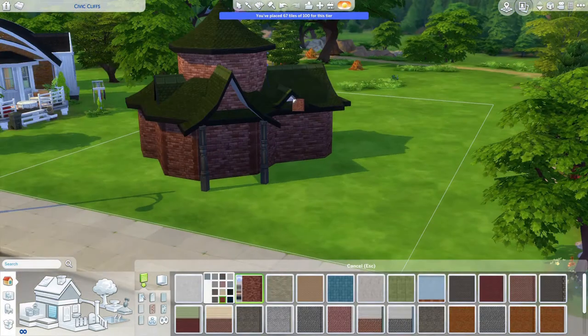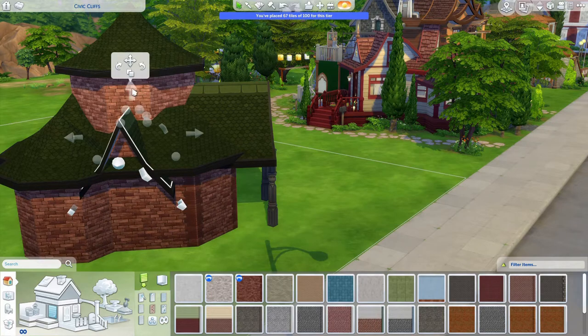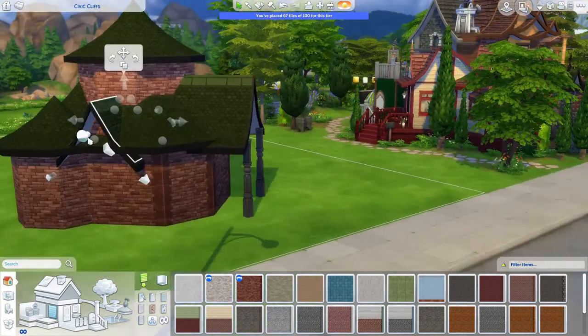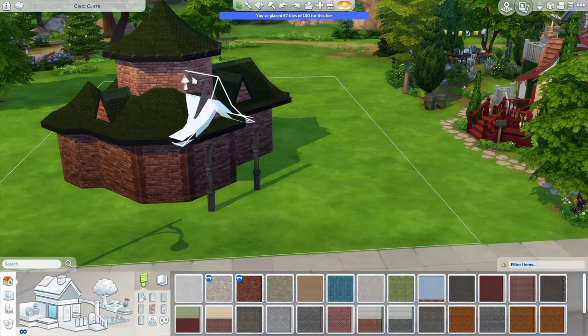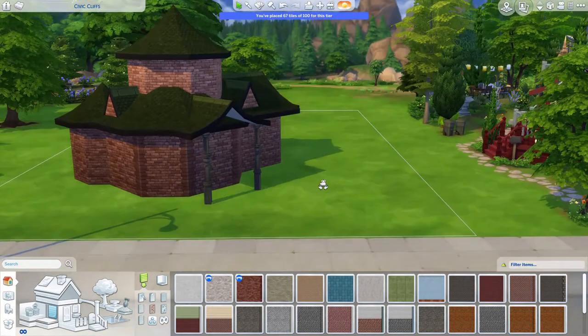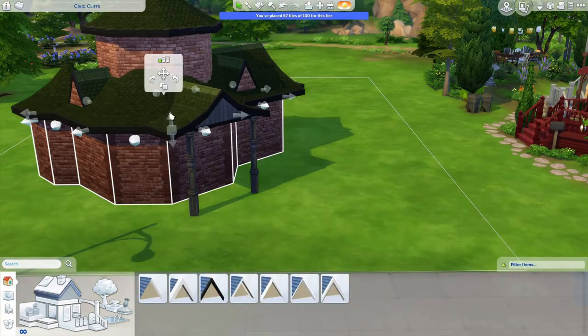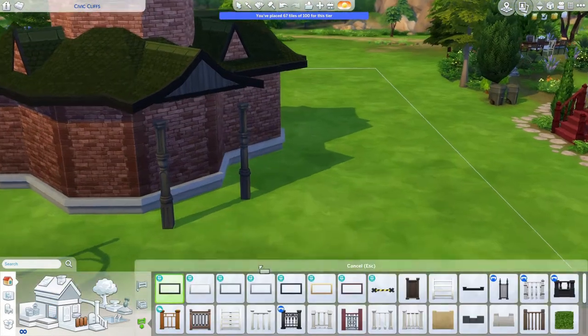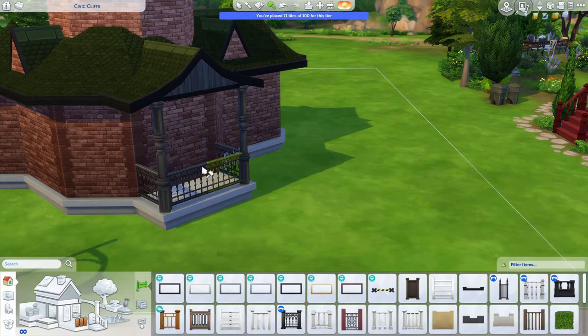I was very unhappy that you could see the white underneath bits of the roof — where it hangs over, it's white on the bottom. I hate that; I wish we could color that too, and I wish we could color the ceilings in general. So I ended up deleting those and pushing them all the way in so there's no white on my beautiful dark green roof.